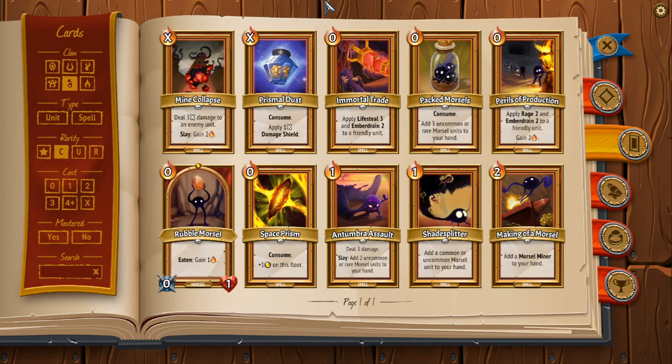First common card is Mine Collapse. It's an X-Cost card — Umbra has a lot of X-Cost cards, I think they have the bulk of them. Besides Hellahorned who has one X-Cost that's not a Railspike in the form of Vent, they're the only clan who has X-Cost cards besides their Railspike, which is interesting. Mine Collapse: you deal 3X damage to an enemy unit, and if this slays, you gain 2 Ember. I think this is actually a pretty good card.